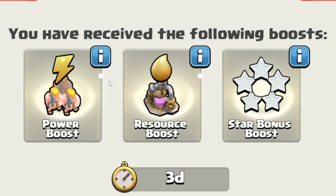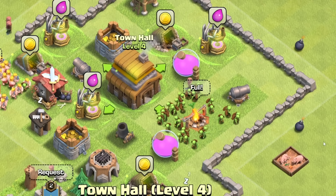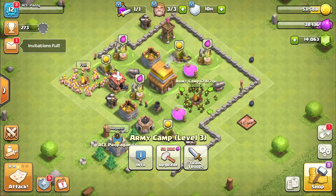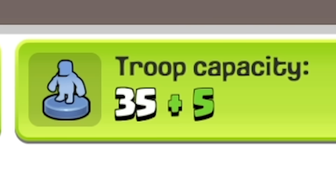I've also got a few boosts as well — resource boosts, power boosts, and star boosts. Cheers game. So with our Town Hall leveled up, I feel like getting our army to be even better is probably what we need to do. So if I upgrade my army camp, we can hold five more troops. Unfortunately it costs elixir, so I could buy the missing elixir for 27 gems.